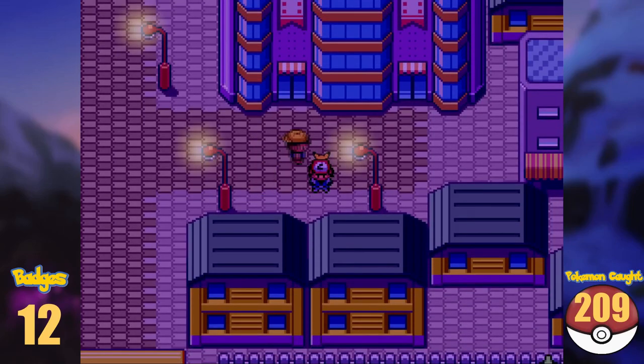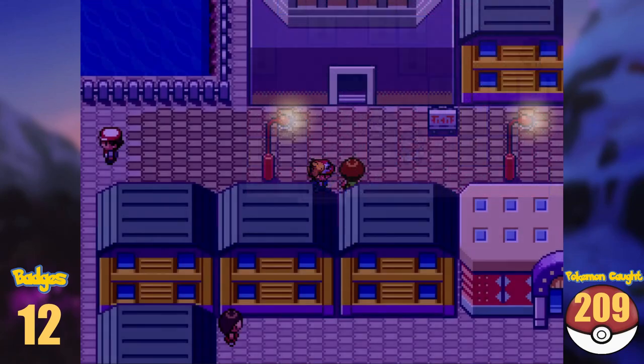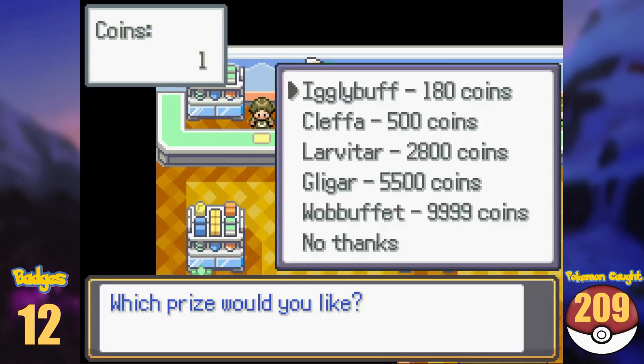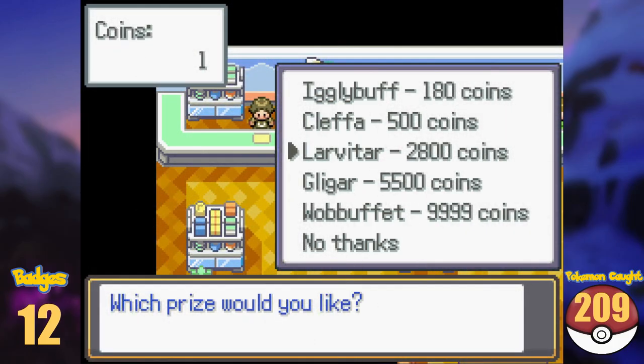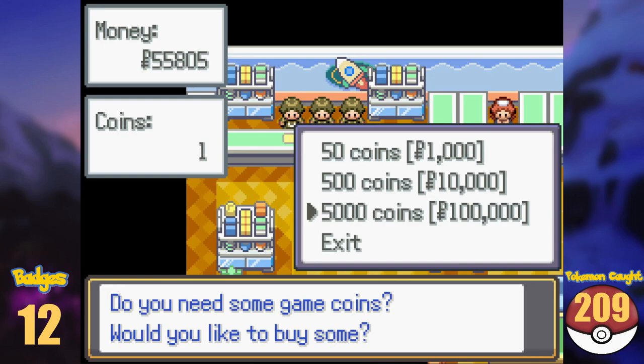Goldenrod has a lot to offer: tall buildings, the next gym, the radio tower, and the game corner. I visited the game corner to see if there's any new Pokémon to get here — and yes, there are, but it's expensive. Wobbuffet alone costs around 200,000 Poké Dollars. We also need Gligar and Larvitar. In total we need over 400,000 Poké Dollars to get all the prizes, and I have only 55,000. That sucks.